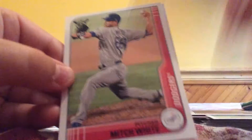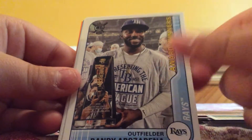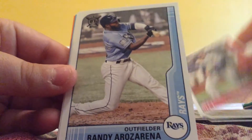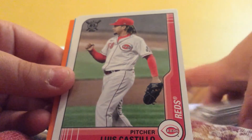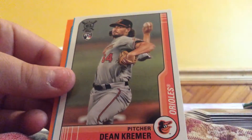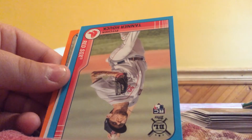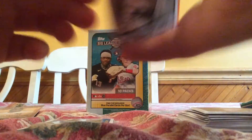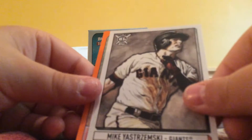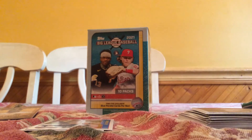Anderson Tejada, Mitch White rookie, Randy Arozarena award winners, Corey Seager, Arozarena base, Luis Castillo, Luis Garcia rookie. And a nice Tanner Houck blue. Mike Stromberg big head guy. And this Medina rookie.